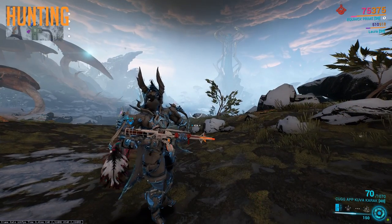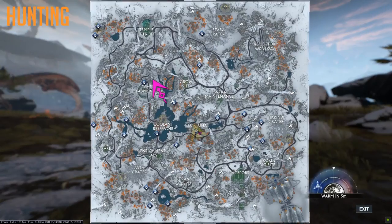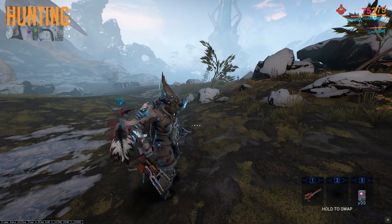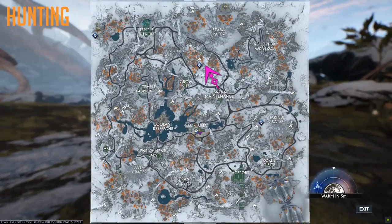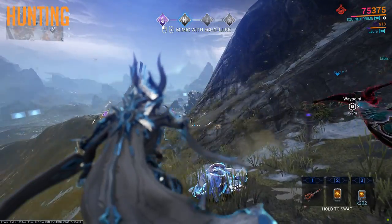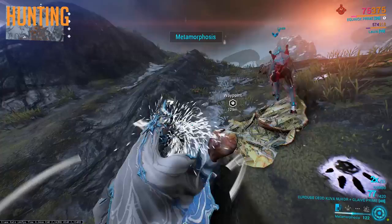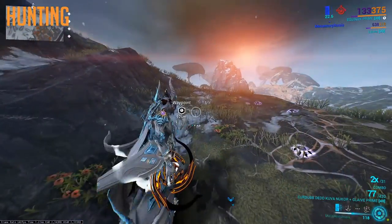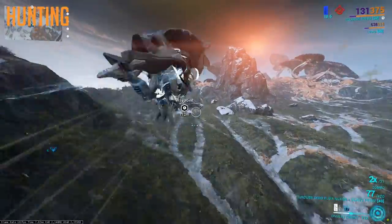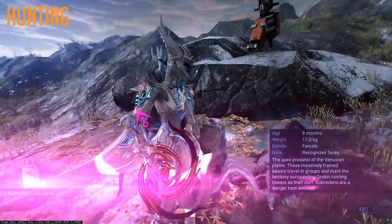Enter the Orb Vallis and equip the Tranquilizer Rifle. This will then show all of the locations for any animals that you have the lure for. Mark one of them with a waypoint and head over there. Follow the normal hunting procedure. But once you have used the lure and are waiting for the animal to spawn, get rid of your Tranquilizer and instead wait for the animal to pop up on your map. As soon as it does, spam your sleeping ability in its direction. Soon as it's asleep, run to it and press your action button to capture it. It's a super fast process.